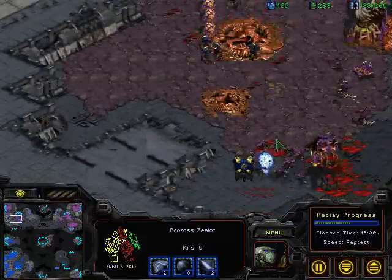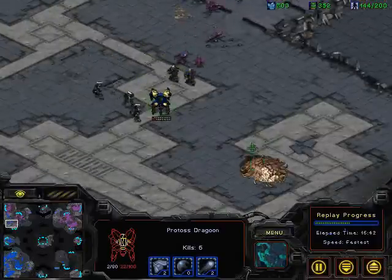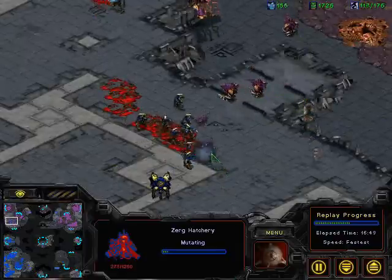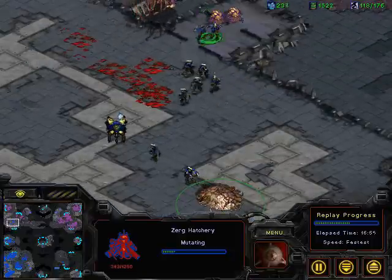But we have got some reinforcements coming in — it's going to be close. Do you reckon he can take it? Yeah, wow. Honestly, with that gas denial specifically, that is what's really going to hurt Haim. He's got a lot of stored-up gas right now but is actually hurting for minerals. Putting down a hatch while this attack is still going on, so he's confident he can take it out. But he was able to get morphing lurkers to try to block those zealots.